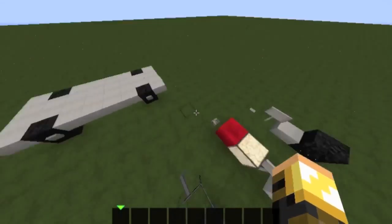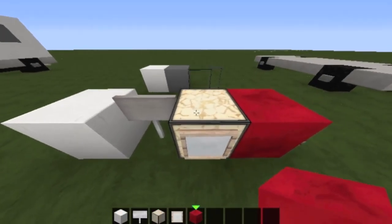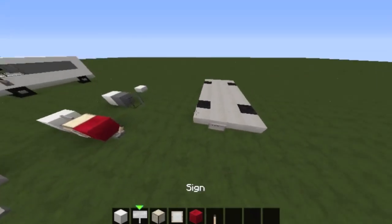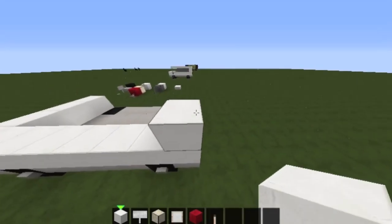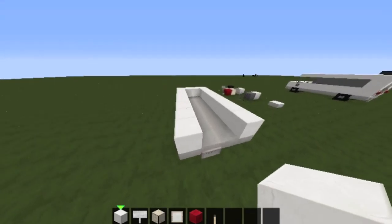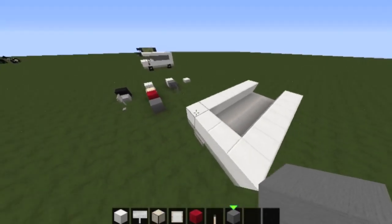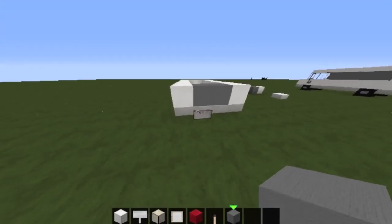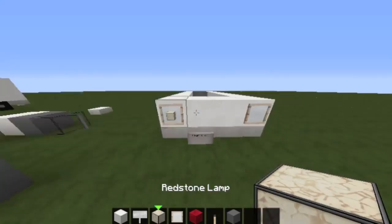That's pretty much the first layer. Here we go on the second layer. We've got a quartz block, a sign, some redstone lamps, an item frame, a redstone block, and a lever. So you want to go with some quartz around here, then all the way around — that goes like that. This is the front, so that goes like that. Put a redstone block in there, and then the same on the other side but put a redstone lamp.